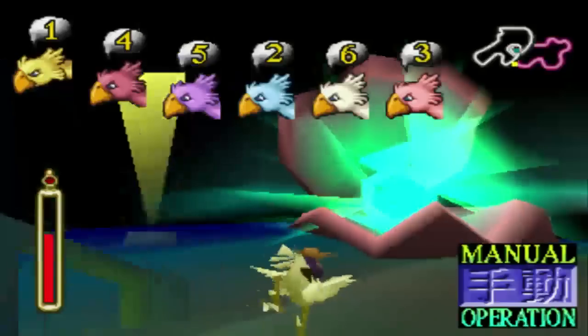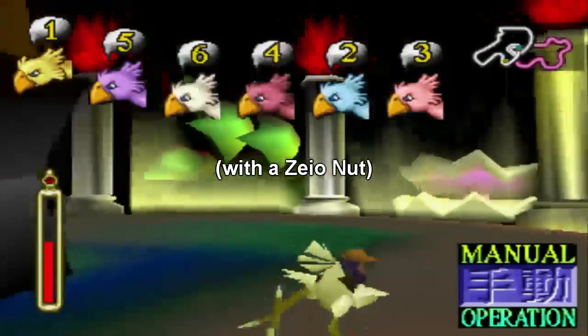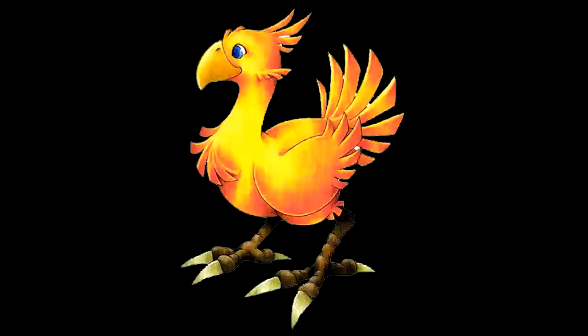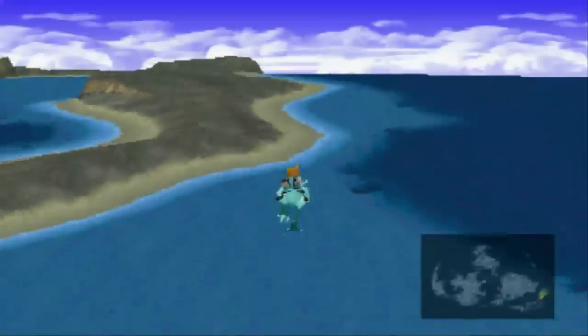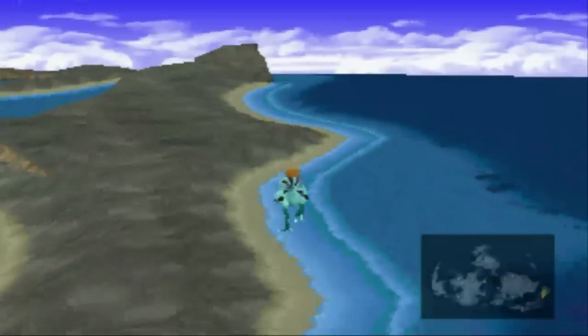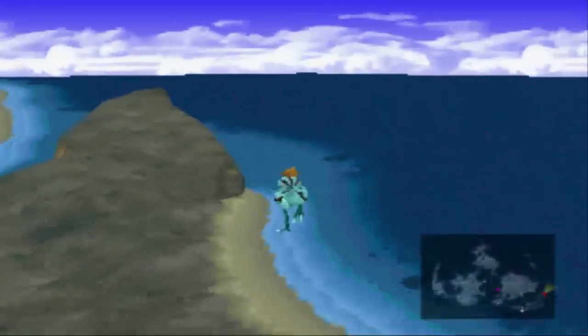Once you have your Chocobos raced up, it is time for the final breeding between these birds. Breed them together, and if you did everything right — congratulations — you should have the best Chocobo in the game: the gold Chocobo. This thing is an absolute beast for racing, and if there's anything in the prize pool that you want from any of the Chocobo races, this is the way to do it. The gold Chocobo can also be used to collect all four materia.